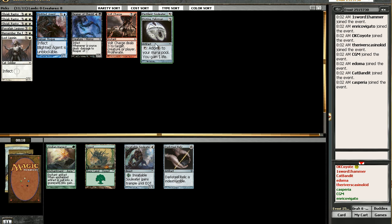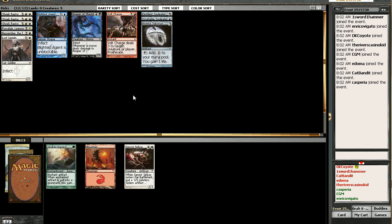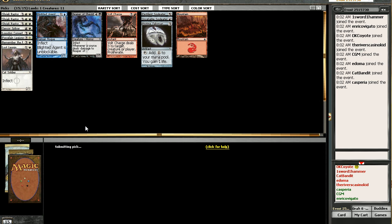I'm glad we took that Talisman now, because we're going to be ramping into some Shriek Raptors. There's nothing here — I'm going to take this, but I'm not going to play it. And look, our Splicer came around. So, White is definitely up there. We didn't get our Throat Seeker, so Blue is probably not going to happen.